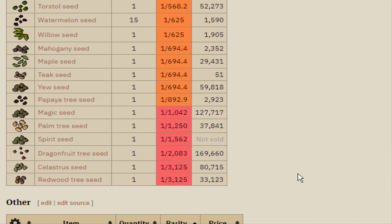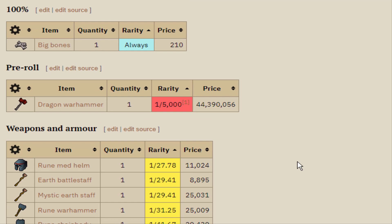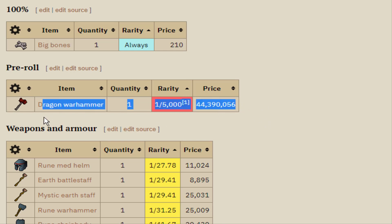Probably the most important thing about doing shamans is it has a very special, important drop which I'm sure most of you know about. The Dragon Warhammer is a 1 out of 5,000 chance per kill, and this item is something I'd really, really like to have on the account. It lowers the defense of monsters - I'd want to use that for God Wars, Kalphite Queen, Raids, maybe Corp, maybe Vorkath if you don't have a BGS by then, maybe Cerberus. There's a lot of places the Dragon Warhammer would be really good.